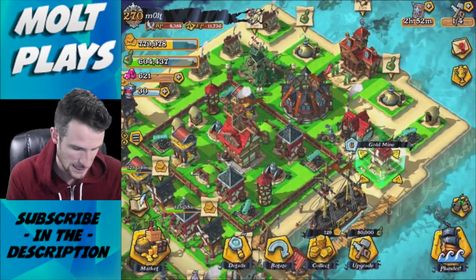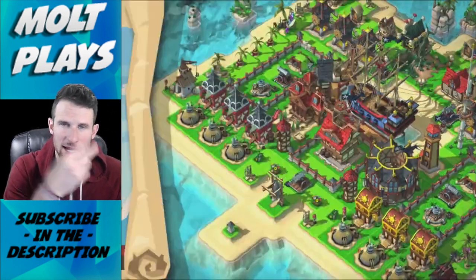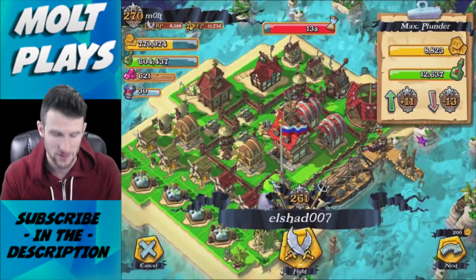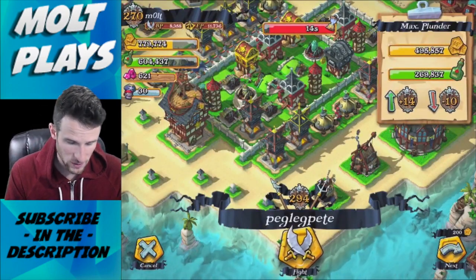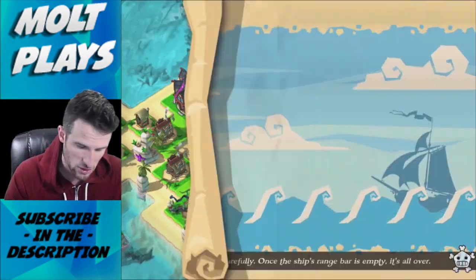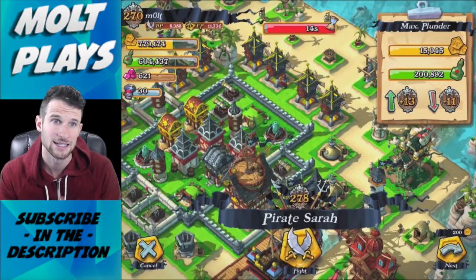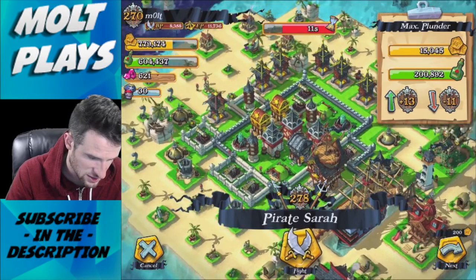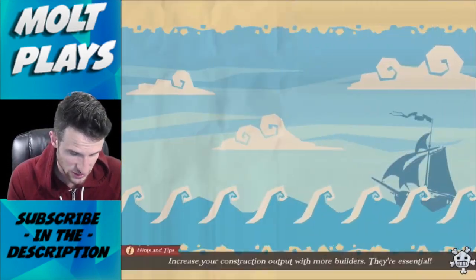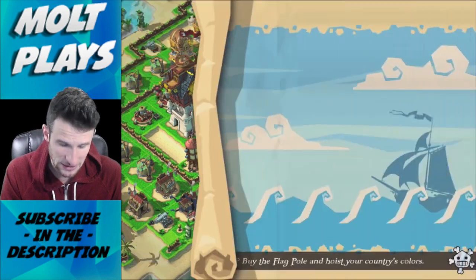That's why I went and upgraded the gold storage. We have another army camp trained up and another academy trained up, so now we're looking for grog. We need to find a base with a good amount of grog that we can destroy. With Juggernauts it's harder to get them into the center, so you want a more compact base. This one has way too many buildings on the outside to get into the grog storage, so we'll keep searching.